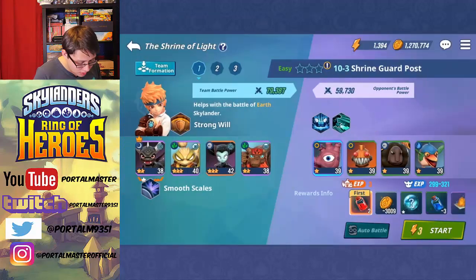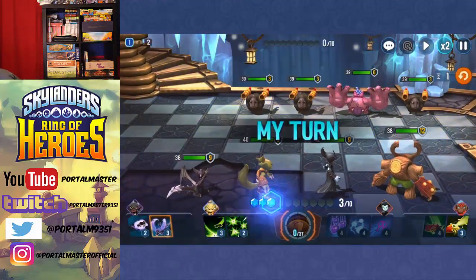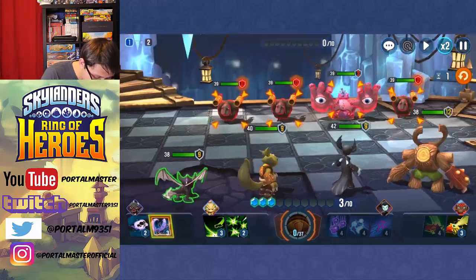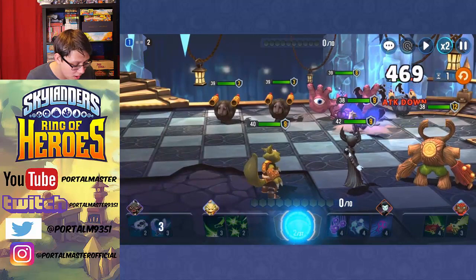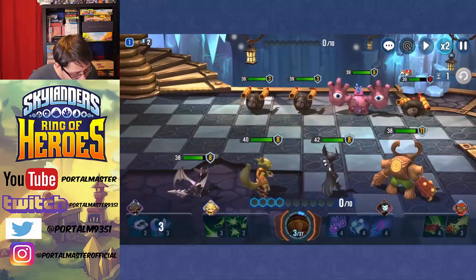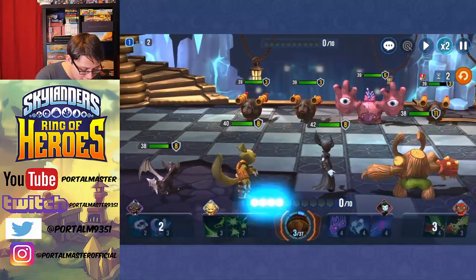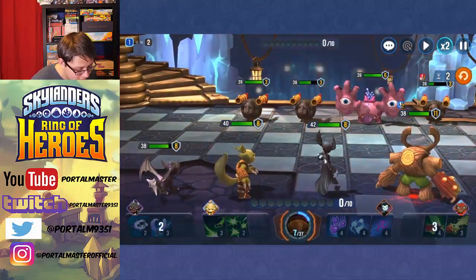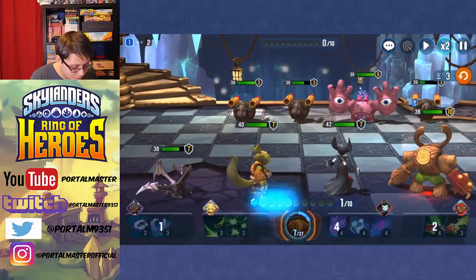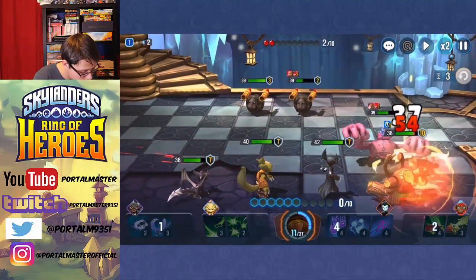We're gonna have some Sheep Creeps, some grenades, some Eye Scream — I have him on my villain poster, I just can't read it from here. Let's use Shockwave and try to bait everything onto Tree Rex. Skull Rain takes out that rightmost Sheep Creep. We're going to use Poison Dart and then Photosynthesis Shot on that Sheep Creep.